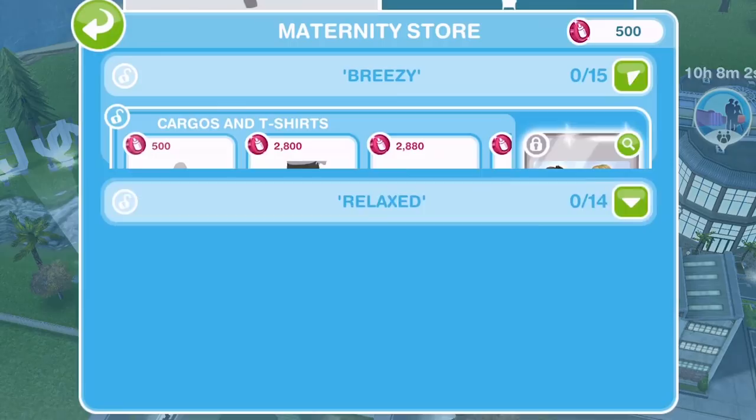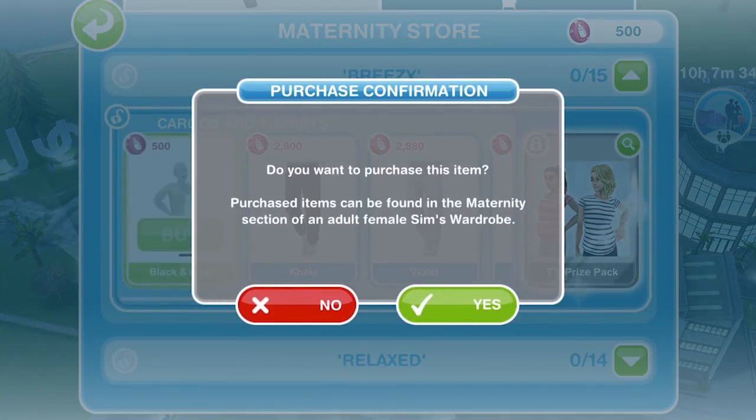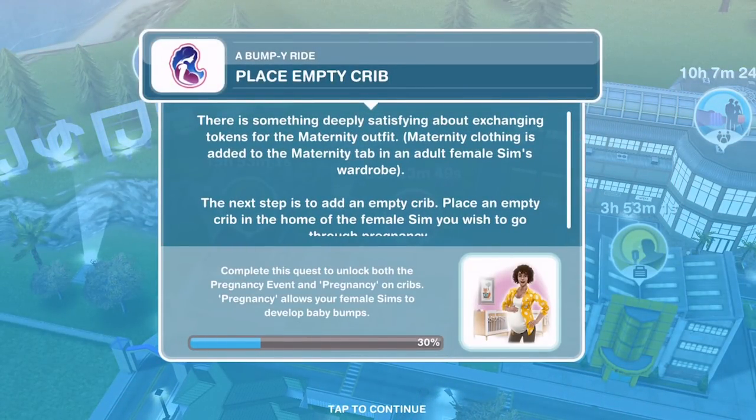Let's go out to the maternity store on the town map and click on it — and this is our first look at it. We needed to buy this black and grey top. We've got 500 of these little pink tokens — we collect those by doing pregnancy tasks that we'll see in the future. Let's go ahead and buy this black and grey top. That is task complete. Maternity clothing is added to the maternity tab in an adult female Sim's wardrobe, so we've got a new tab in the wardrobe section.